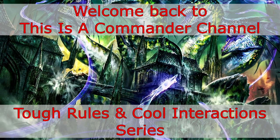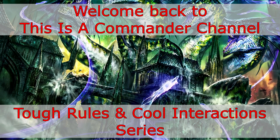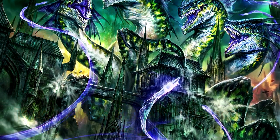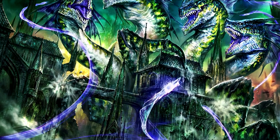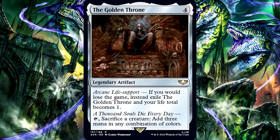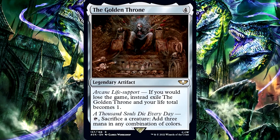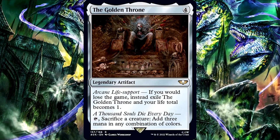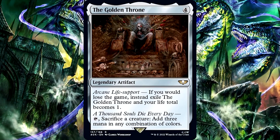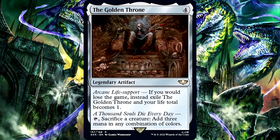Today's episode is going to go over one of the new cards from the Warhammer 40k product. It's not a new effect — we've seen cards in Magic's past that do this, but since we're getting this new card, I figured now is a great time to cover it. The card is The Golden Throne, a legendary artifact for 4 generic mana with 2 abilities. The first is a replacement effect that says: if you would lose the game, instead exile the Golden Throne and your life total becomes 1.